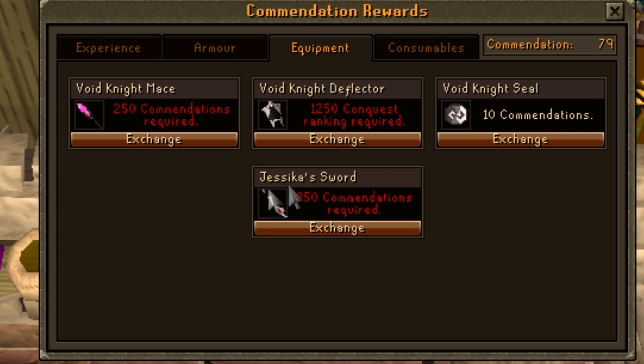They also added a companion to the Coraz's sword for people that have completed the Void Stares Back quest. You can now buy Jessica's sword, which is an offhand version of the Coraz's sword.